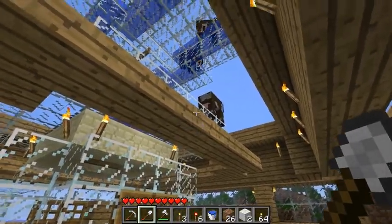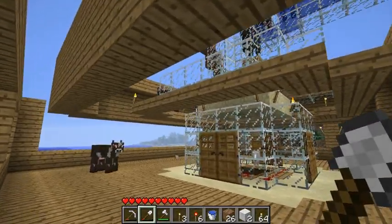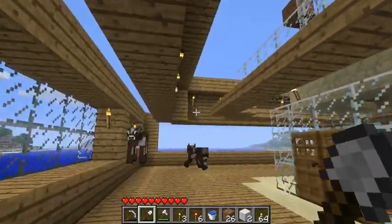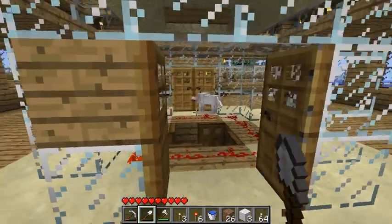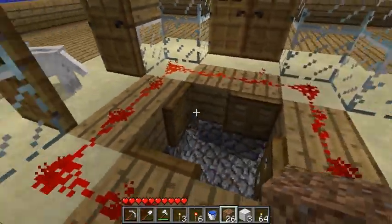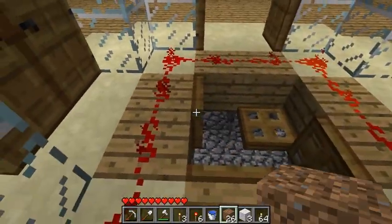Yeah, they fall down three and a half blocks. They'll walk off on their own at that. That's the maximum distance they will fall and they'll actually take damage from that. What I was just working on is setting up the trap door thing here to kill the wolves.